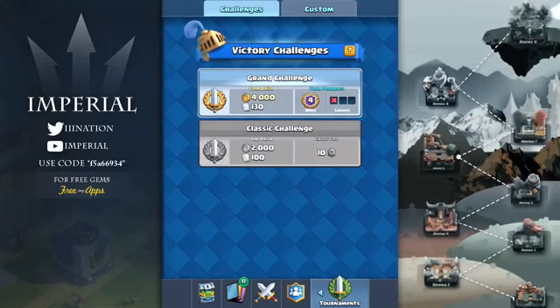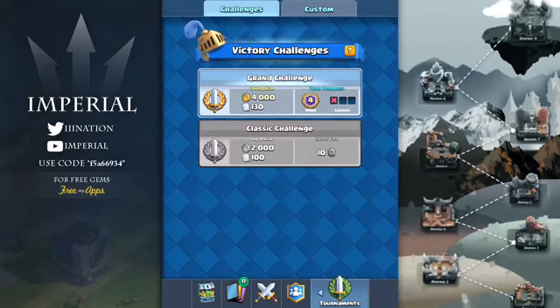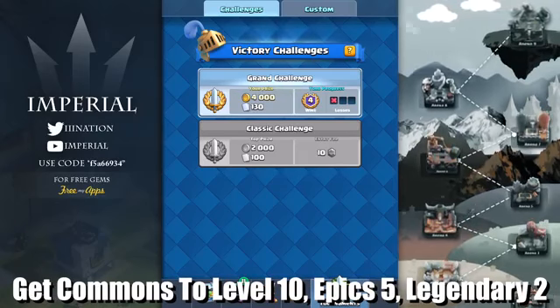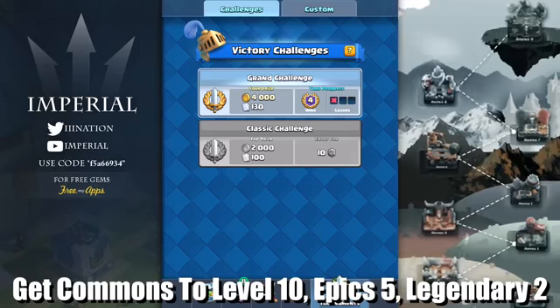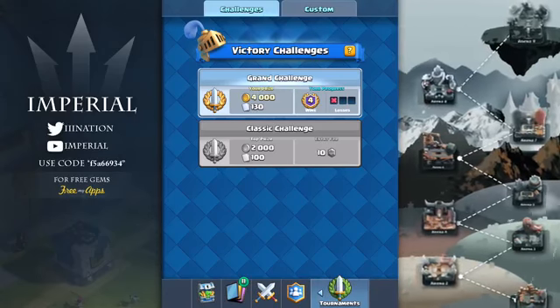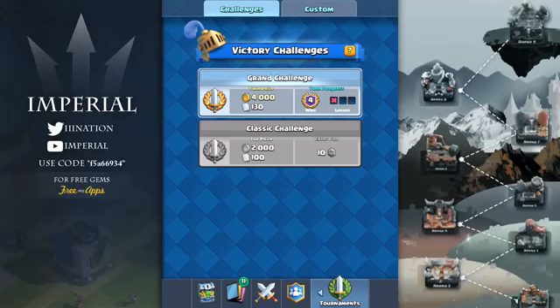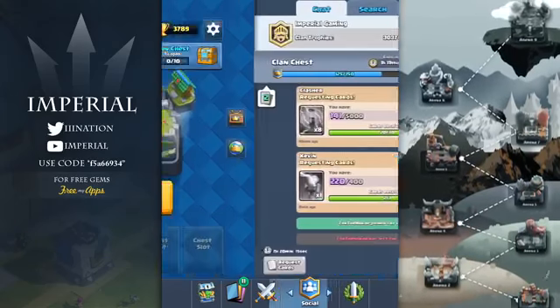My very first and most important tip to get to Arena 10 is that you have to make sure your card level is really high. Commons must be level 10, rares must be probably level 8 or level 9, and epics probably level 4 to level 5. That's as low as they can be. If you can get your cards to a higher level then that's perfect, but to reach these high levels you need a lot of cards and a lot of gold.